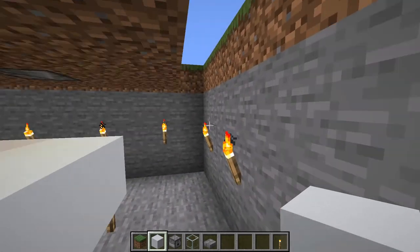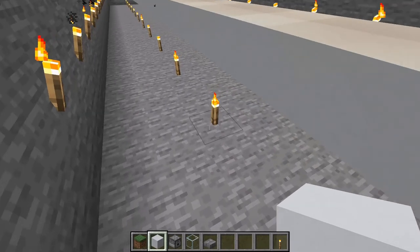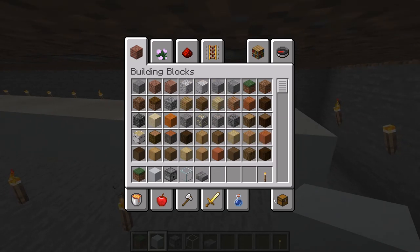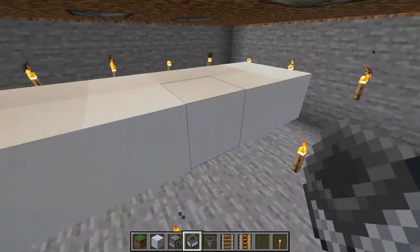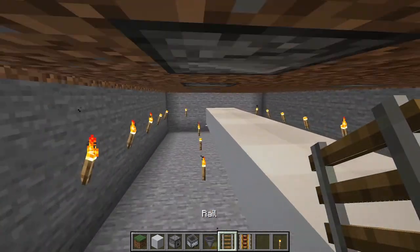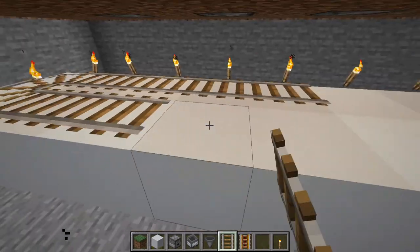Next, install the rail — this can be a little tricky in survival. You might need to build a small row of dirt to stand on and see over the side to place your rail. But we're flying, so we're not worried. I'm going to start placing rails and determine where we want the hoppers to go in a minute.